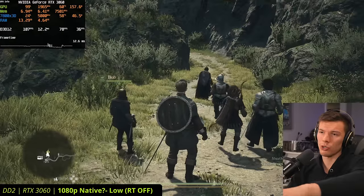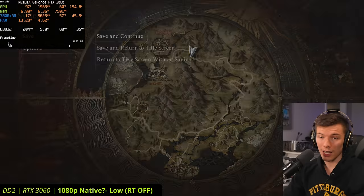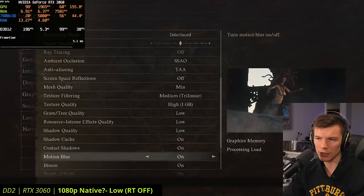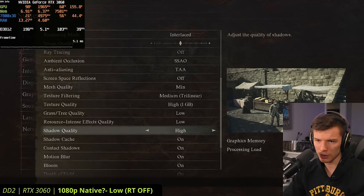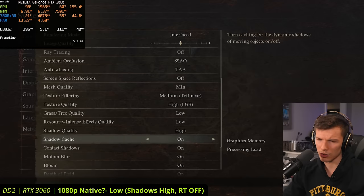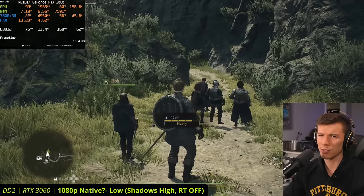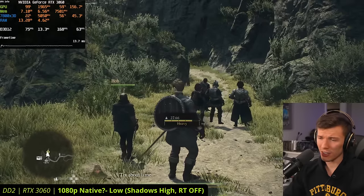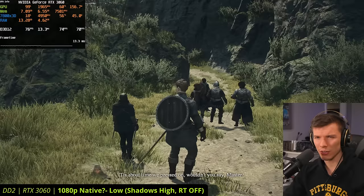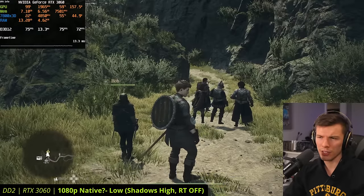To get rid of that distracting shadow flickering, the obvious thing is to up the shadows. There are two settings: shadow quality and shadow cache. Turning shadow quality to high and enabling shadow cache mostly eliminates the flickering. Interestingly, FPS didn't really change much — we were in the high 70s before and only dropped about 3 FPS by turning shadows up. Then moving up to 1440p, we'd expect a bigger FPS hit.